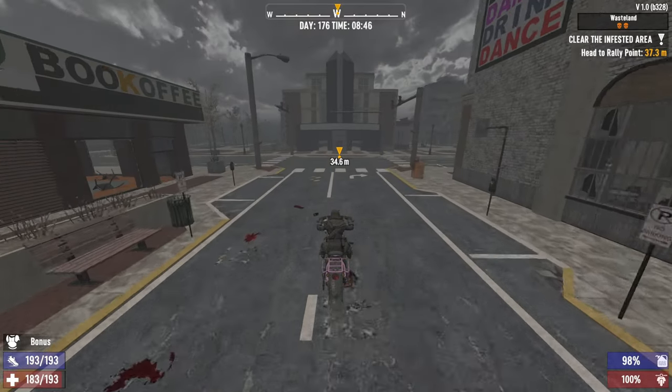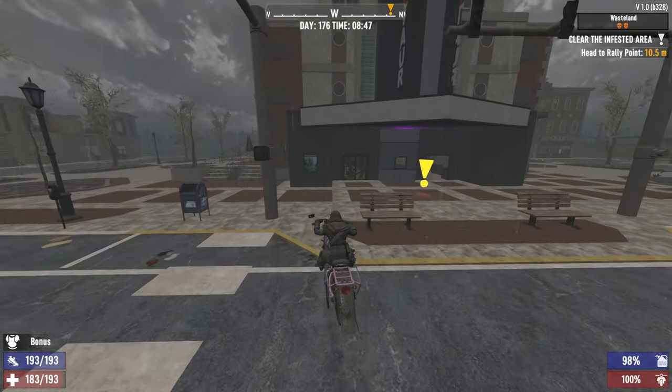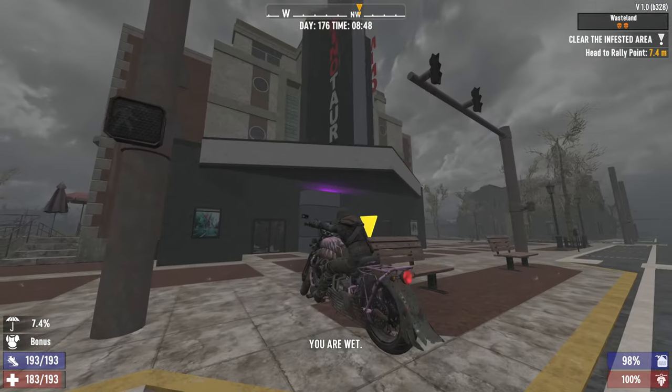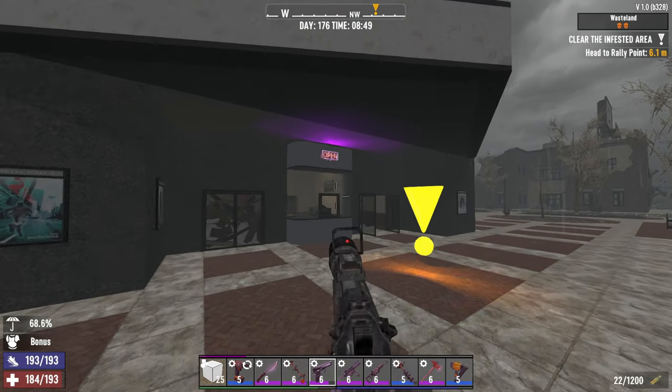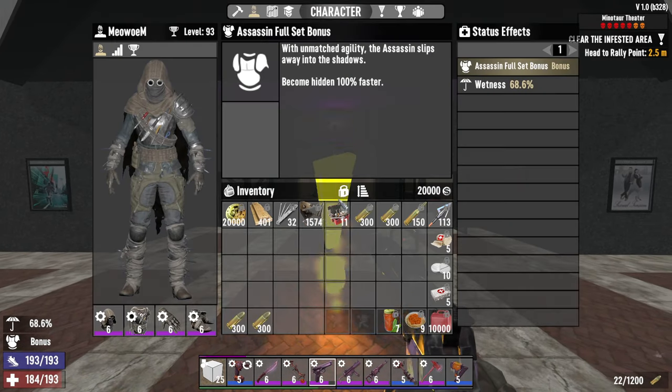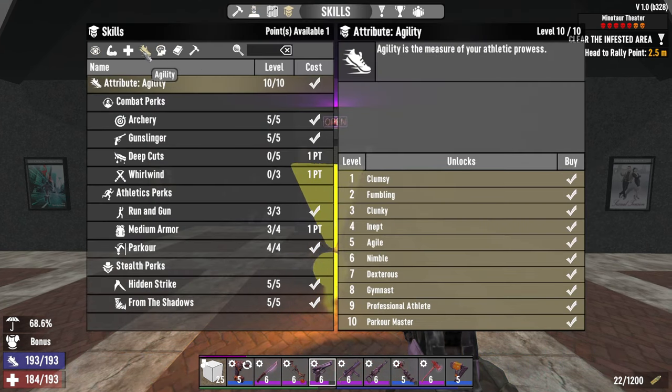Today I'm going to do a tier 6 infestation at this theater. This POI has a field of trigger spawns, so I will use the assassin armor set. The interesting part of this POI is at the end, which I will show you later. These are my builds.